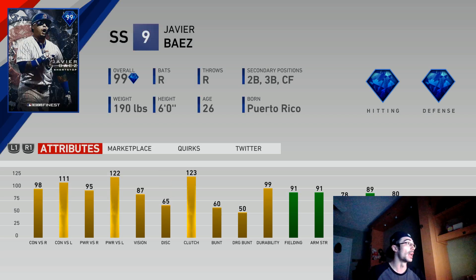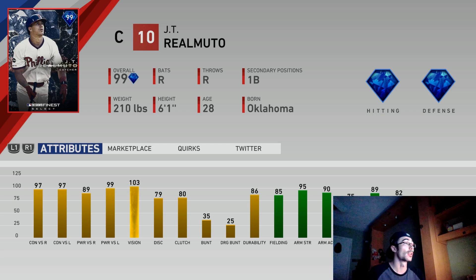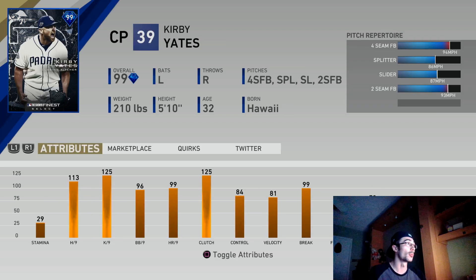A lot of people will play that lefty-lefty matchup, and if you can hit lefty-lefty, Harper is very usable. This Javier Baez is probably the best card in general — and because this card is free for simply pre-ordering the game through the PlayStation Store, he has to be at the top of the list. He's a shortstop that also plays second base, third base, and center field. JT Realmuto has to be at the top of the list as well — a diamond for both sides of the ball, hitting and defense. He'll play with gold fielding and 95 arm strength. By collecting seven of these finest cards you get Kirby Yates, and by collecting 14 you get JT Realmuto.